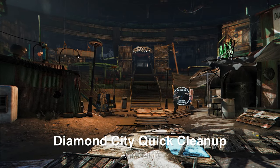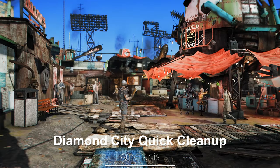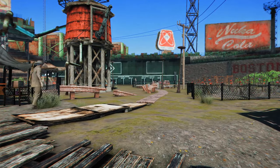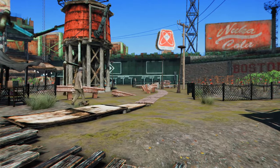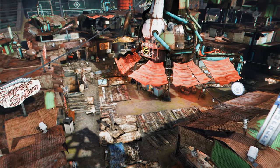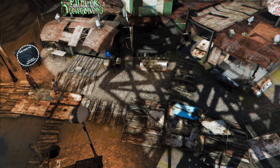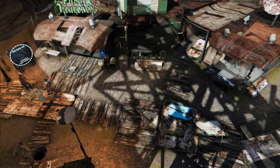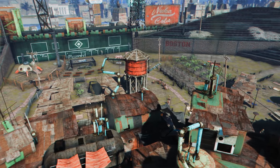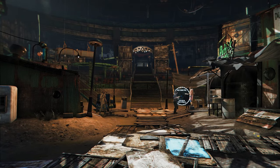Next up is the Diamond City Quick Cleanup Mod. This mod removes all trash and unnecessary terrain elements in Diamond City, making the city appear cleaner. It removes everything named trash, except for trash cans. Additionally, it clears away broken metal crates scattered throughout, trims overgrown bushes and shrubs, and cleans up muddy ponds. Overall, it enhances the aesthetics of Diamond City by removing terrain clutter and makes it more performance-friendly.